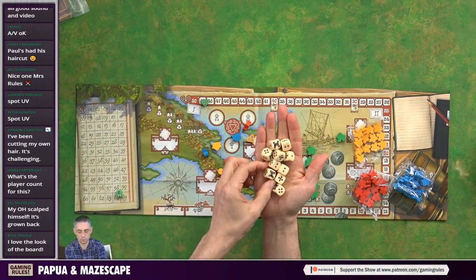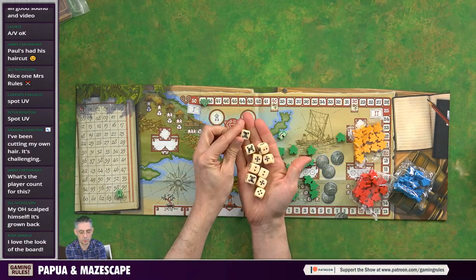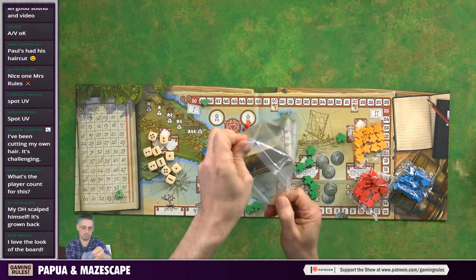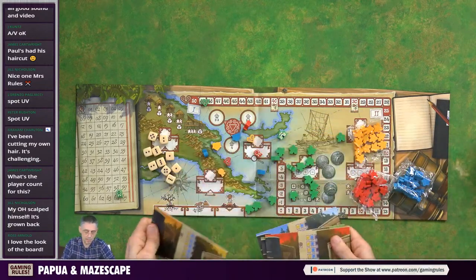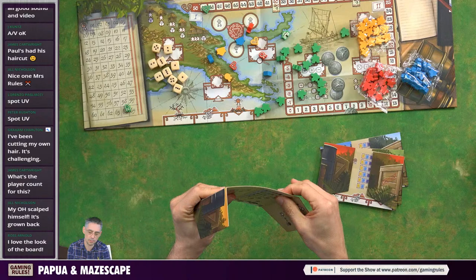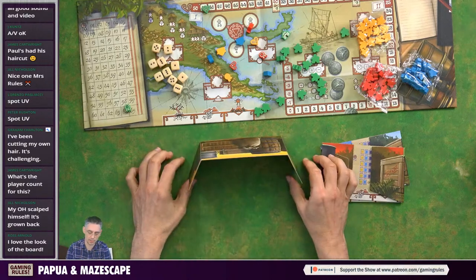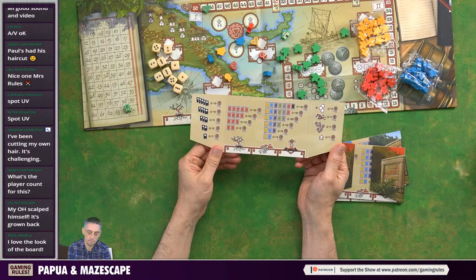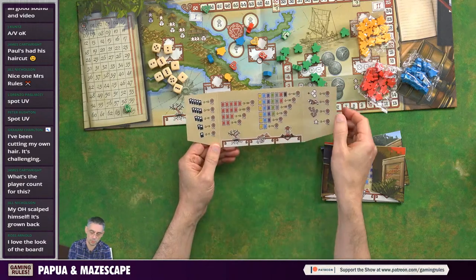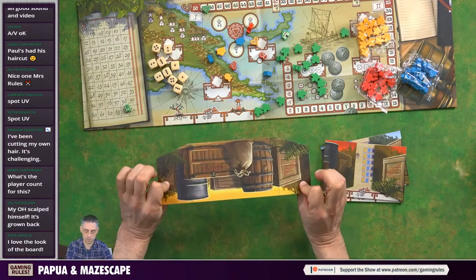We also have custom dice. These dice are not normal dice - we have one, two, three, four, five, and on the sixth face we have something special. Player screens - these are actually much thicker card than I'm used to with player screens, and they've got a nice little angle so they sit fine. Because I mentioned it's set collection, you're collecting cards and this looks to have a full breakdown of all the scoring opportunities in the game.